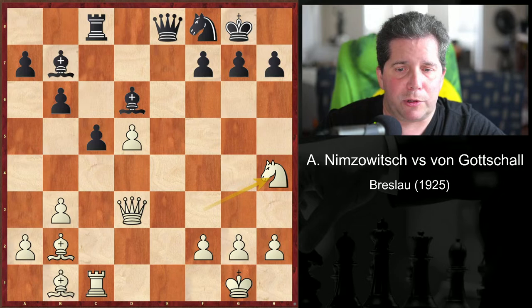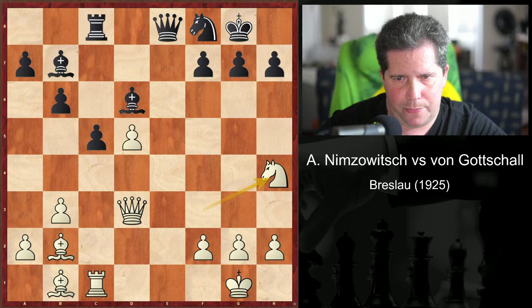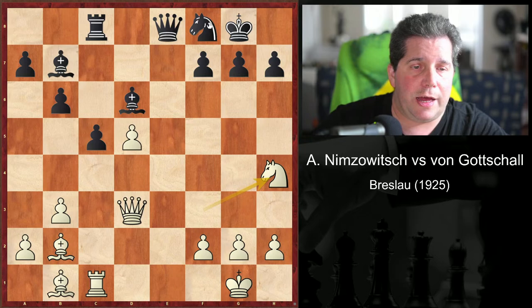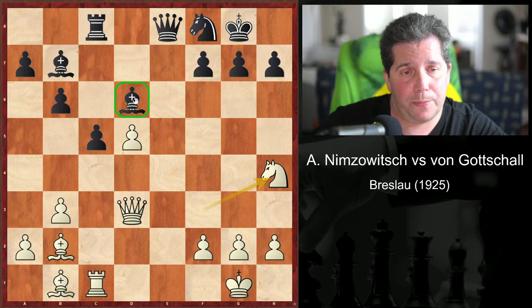One of the blockaders is tied to the defense of the h7 pawn. We have to protect h7 from imminent mate. As a result, the dual function of trying to prevent the d-pawn from advancing is no longer an option. Get rid of the bishop, the knight isn't going to help, and therefore that pawn is free to move forward.